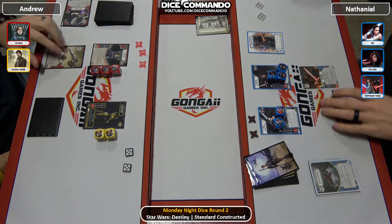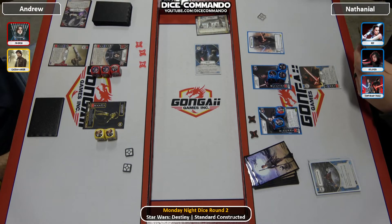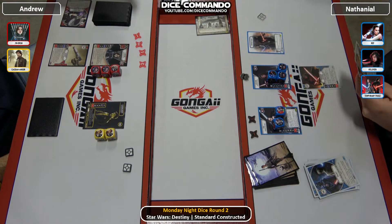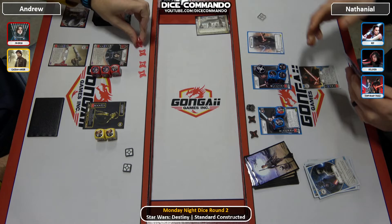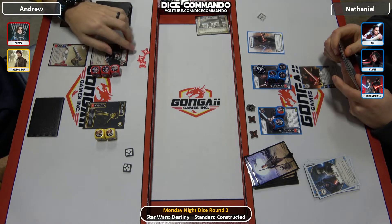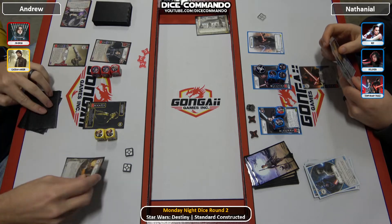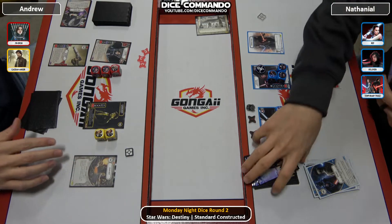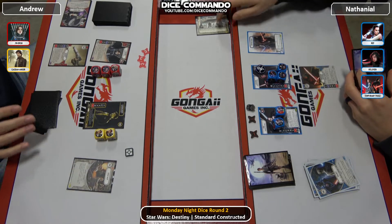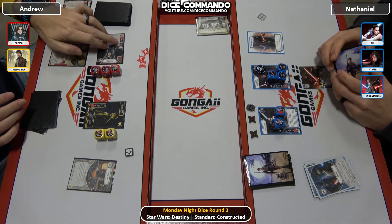Nathaniel will get us started here. That's a good open — Polarity, so that's worth two damage effectively. Moves it over. Jyn is in trouble here — three hit points remaining. Scrap Heap down for one, and then mills him right back, gets a Jyn pistol. No loss there.